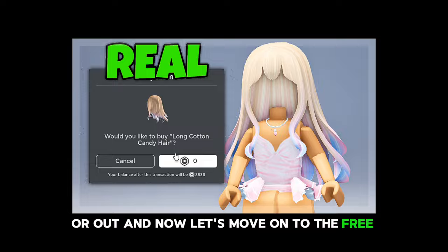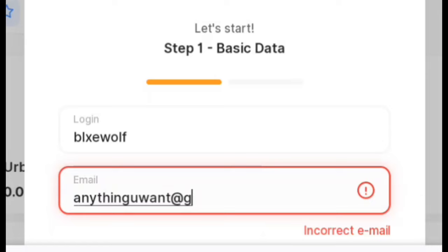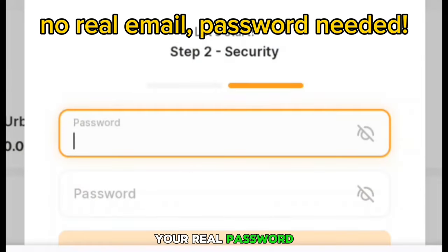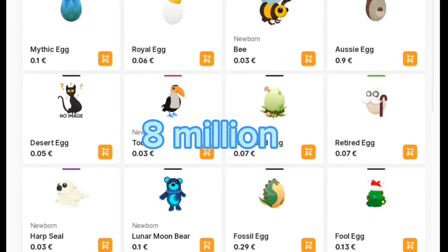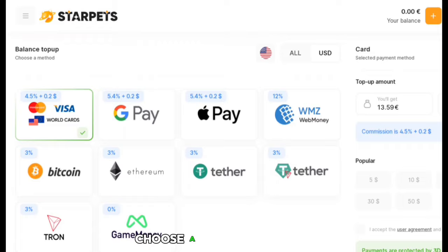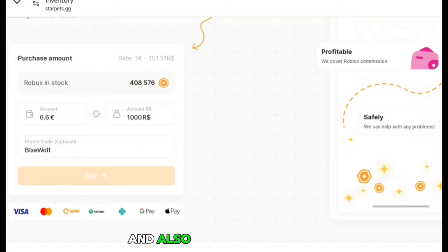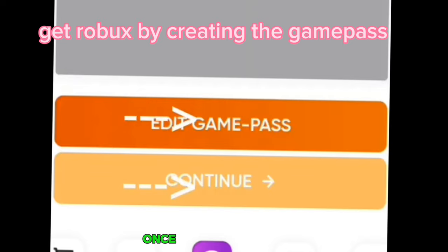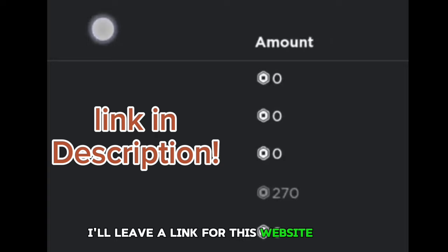And now let's move on to the free hair. Before we continue with the video — if you want to buy Robux at the cheapest prices, check out Star Pets. You can sign up on this website without using your real password, email, or anything. This website also has more than 8 million users every month. Choose a payment method and you'll be able to buy the cheapest Robux. Also use code BLUEWOLF or BLUXWOLF for a 10% bonus. Once you've cashed out you can check your pending Robux. I'll leave a link for this website in the description.